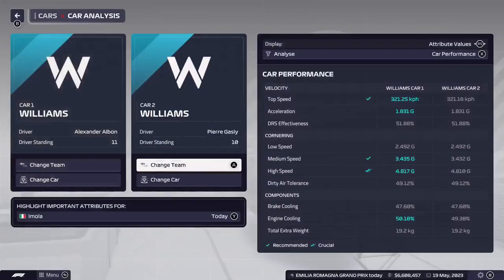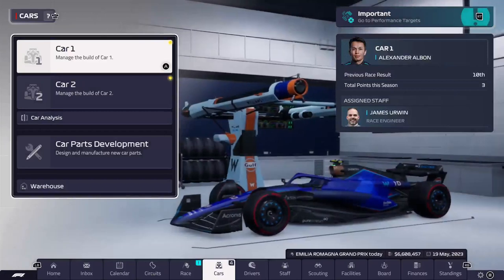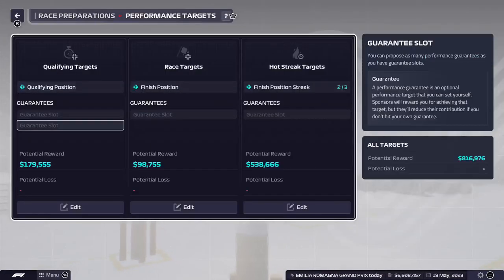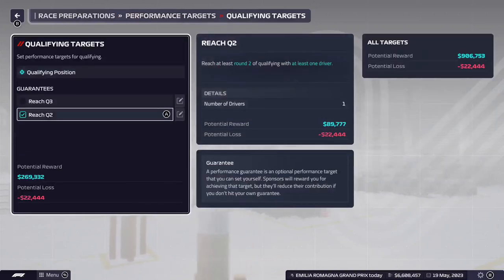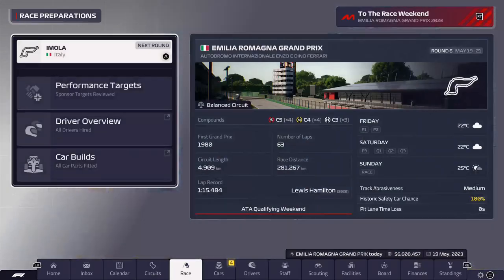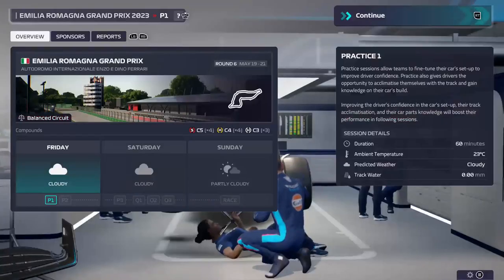Car one, car two. This is a more high speed chassis compared to the lower one. So we got more straight line speed, just more high speed. Nothing horrendous, nothing that Gasly won't like. I think we'll reach Q2 at least. Alright, we're here for Imola - looking like it's going to be completely dry. Damage parts - we'll leave them in.